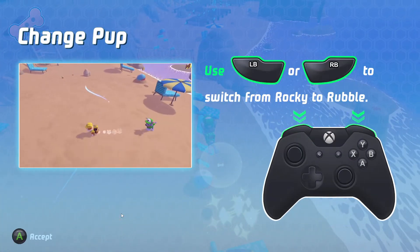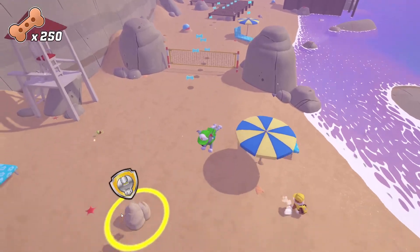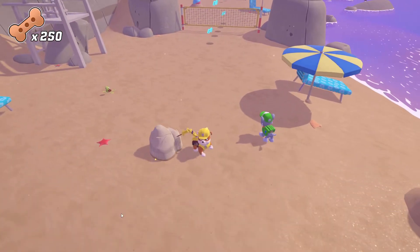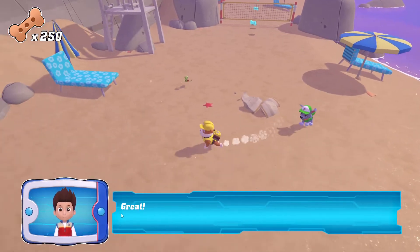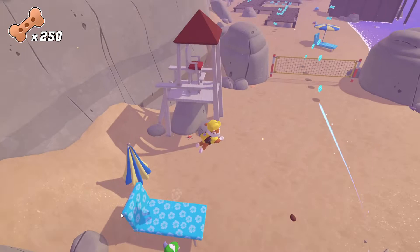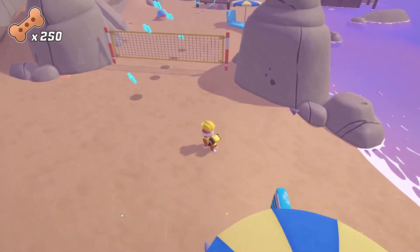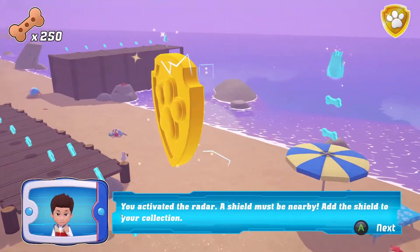Use the change button to switch pups. Rubble! We need Rubble for this rescue! Great! You activated the radar!